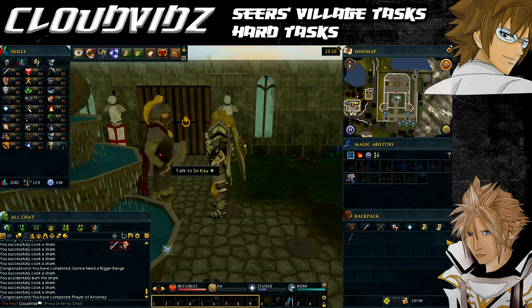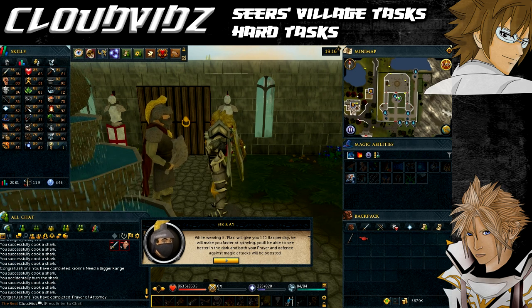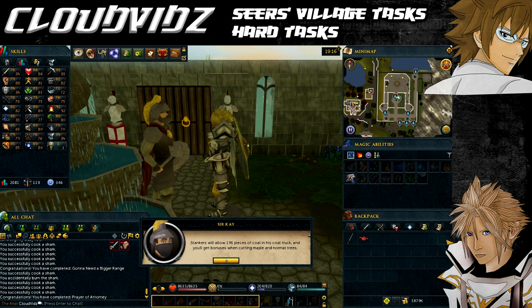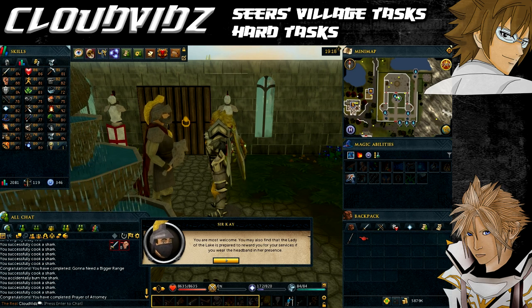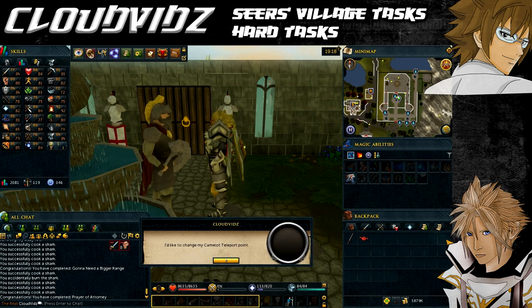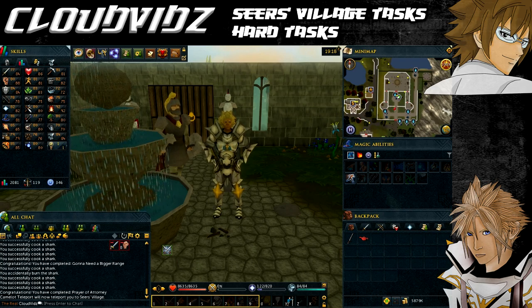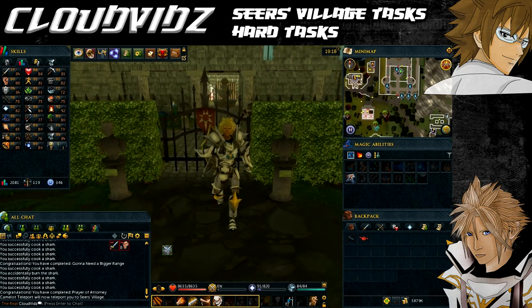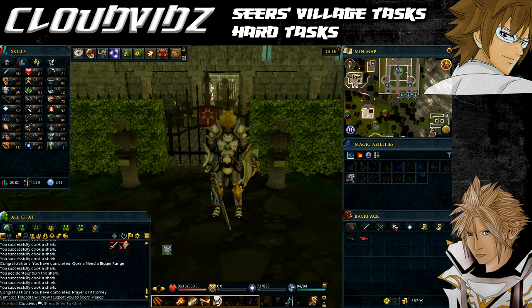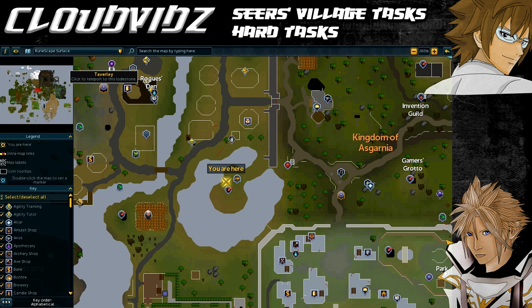For completing the hard tasks you'll receive an experience lamp granting 10,000 experience in any skill above level 50, and a Seers Headband 3. Headband benefits include: acting as a bright light source when operated, the Lady of the Lake will enhance your Excalibur, Fmac will enchant your mystic staves for 27,000 coins instead of 40,000, an additional 60 flax per day from Geoffrey (120 total), a 20 prayer point boost from the Seers Village altar, the coal trucks now hold 308 coal total, and Camelot teleport can be toggled to arrive in the center of Seers Village.